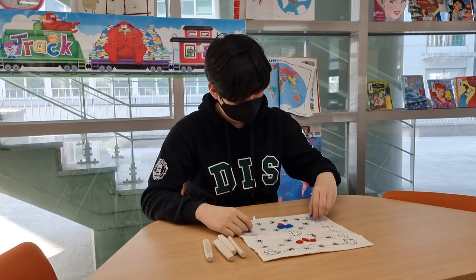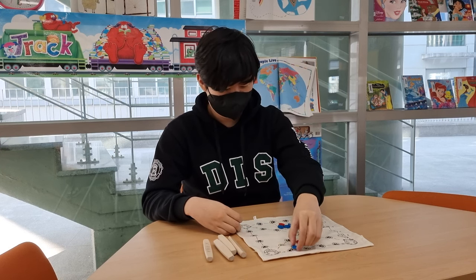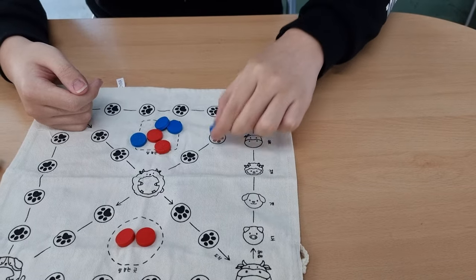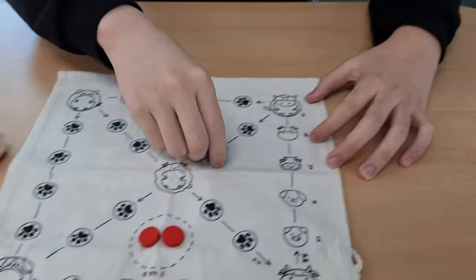Now let's go over the game rules. First, your goal is to have all your pawns start and finish the fastest. You have to throw all four yut sticks. You can only move diagonally if you stop at one of the corners.